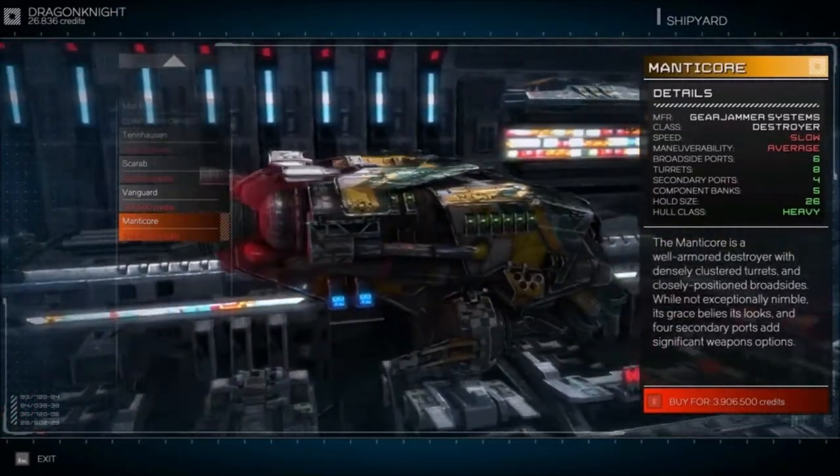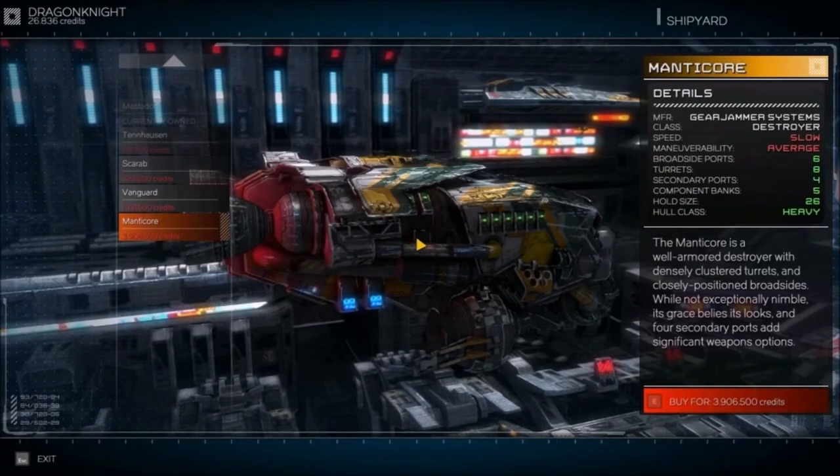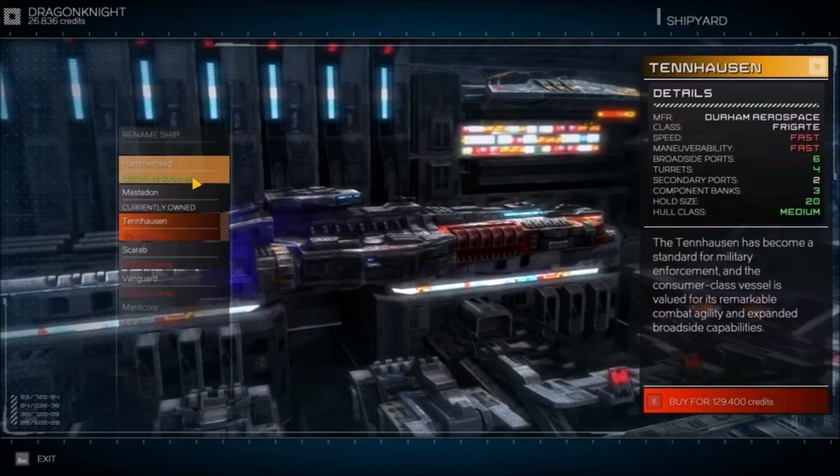You have different ship types: heavy frigates, destroyers which are even bigger, then cruisers — I think there's only one cruiser — and then dreadnoughts. Dreadnoughts are absolutely massive and really cool, but really hard to get.